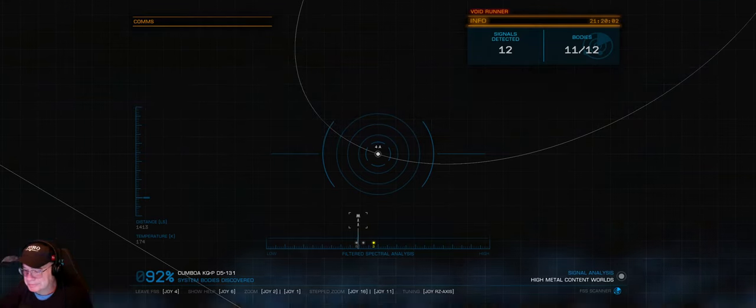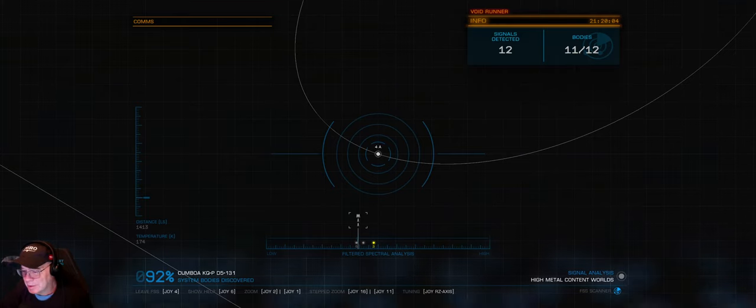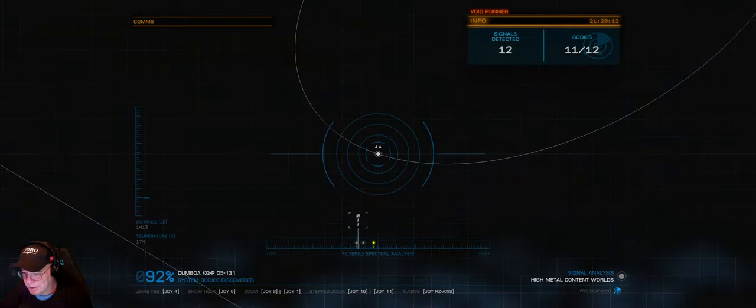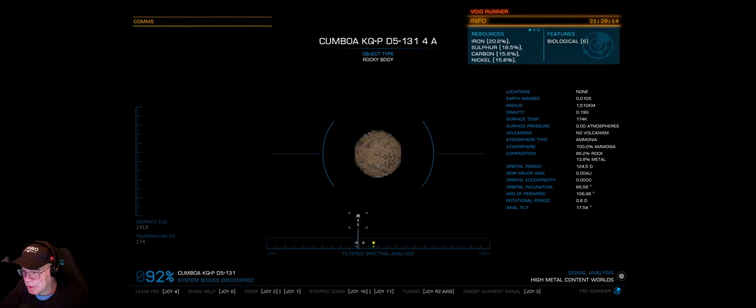I'm going to attempt to do a little show on how I find and map the biologicals. A lot of you know how the FSS scanner works. I happen to know that 4A here has six biologicals. I'm going to land down there and map them up. I'm going to go through all the steps that I follow. Right on my joystick I have a key that I can click that's going to set that as a waypoint, so I don't have to think about it later.